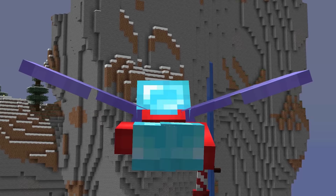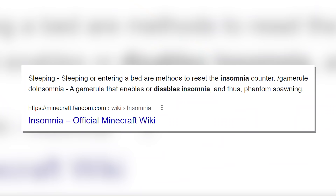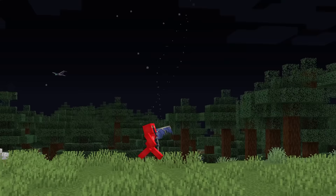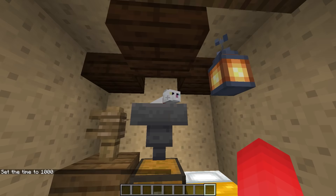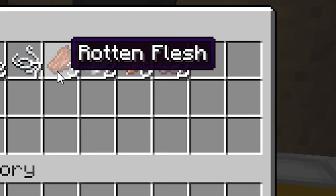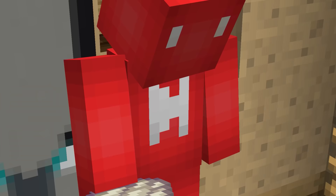Number twelve. Before you get mending on your elytra, phantoms are your only option for a restock. But some servers have insomnia disabled, making that way less viable. So instead of doing something simple like enabling those game rules, you could always just turn to a cat gift farm instead. Just place a cat over a hopper next to your bed, sleep for the night, and you'll get the membrane just the same. It's not exactly a speedy farm, but it does save you the hassle of complaining to the admin, for whatever that's worth.